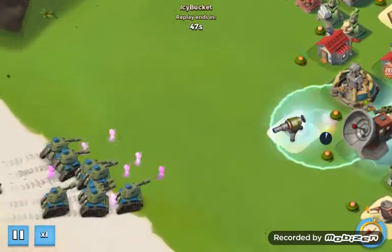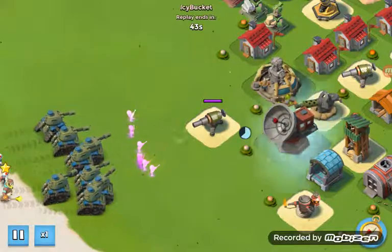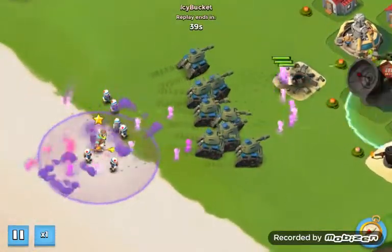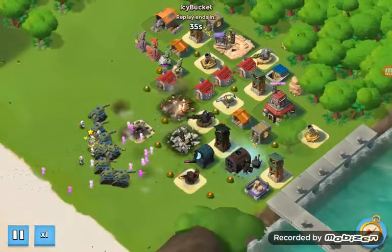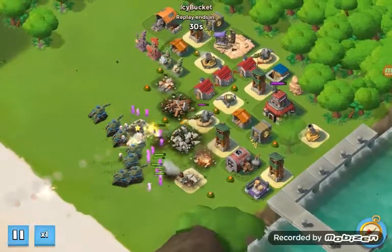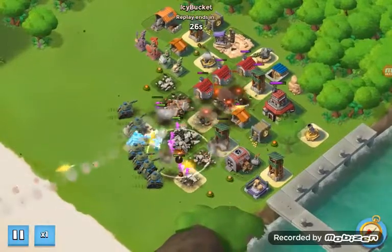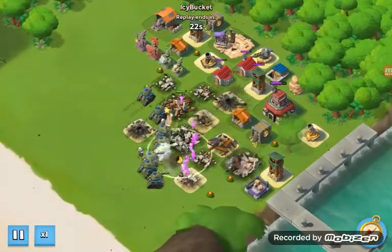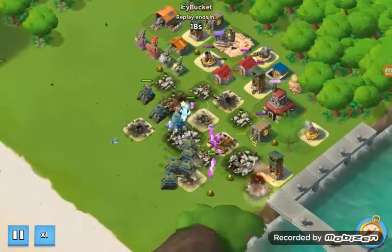When you revive troops they will look like that — the purple. Unfortunately, if let's say the tank was destroyed and you revive that one tank, it wouldn't come back on a landing craft unfortunately.